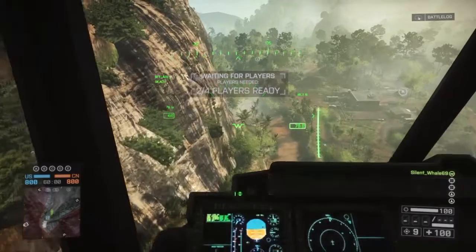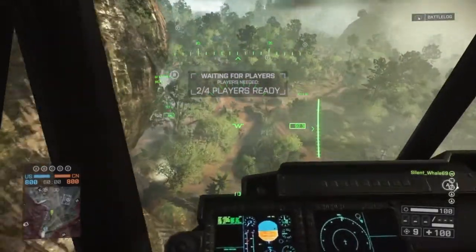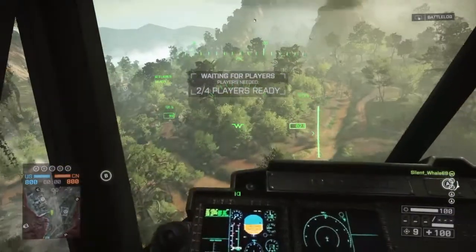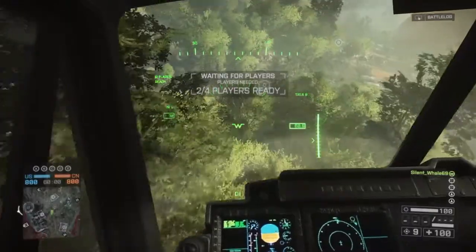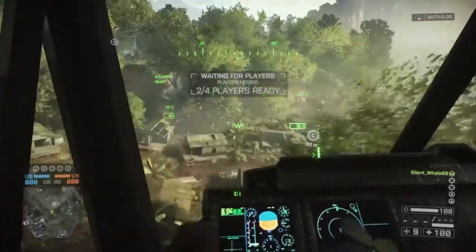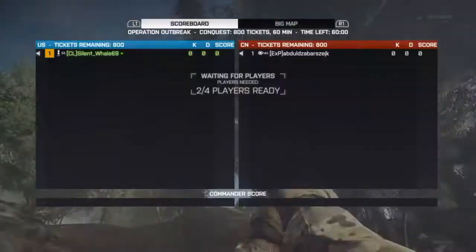You need to be on Conquest Large, by the way, in order to get this Phantom Bow. Go towards the sea flag because it's right in the middle and that's where you need to go. You can land it or parachute out like I did — jump out and you'll parachute right in between those two big cliffs.